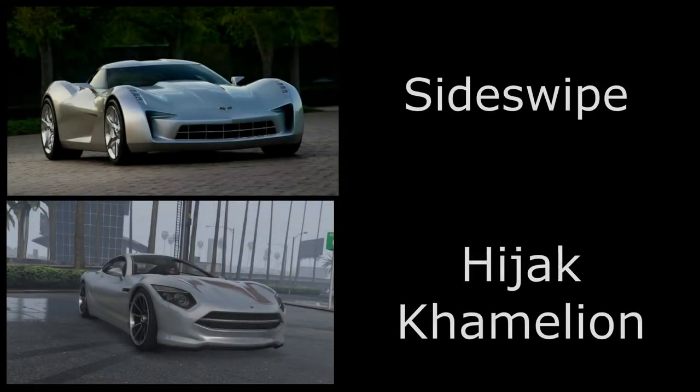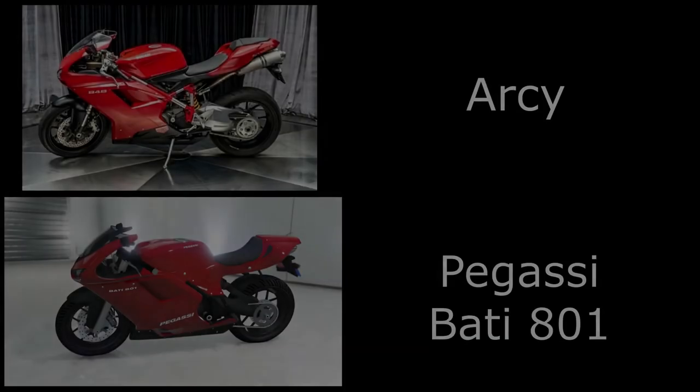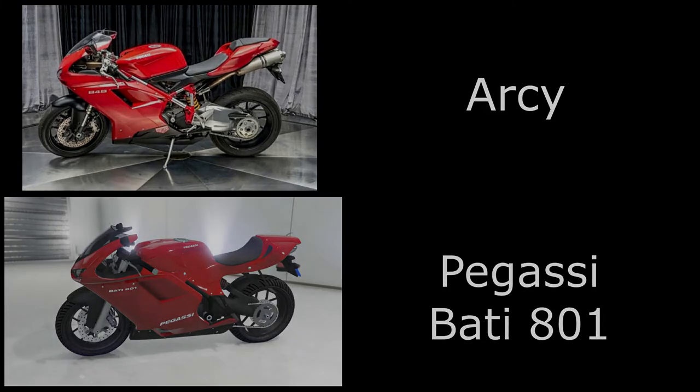Then we have Sideswipe. This is actually based on a Corvette prototype car which we don't have in GTA Online, but I found that the Hijack Chameleon looks very similar, especially if you paint it in brushed aluminium. Then we have the RC Motorbike and for this one I've used the Batty 801 — painted it red with secondary red and gone for black wheels.